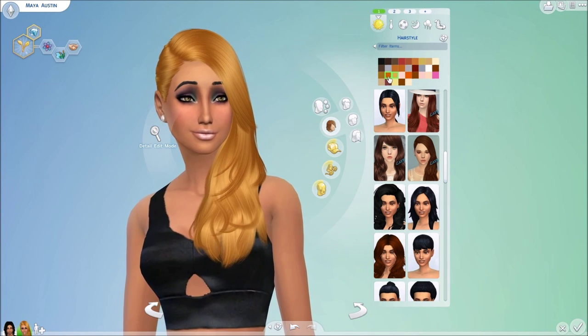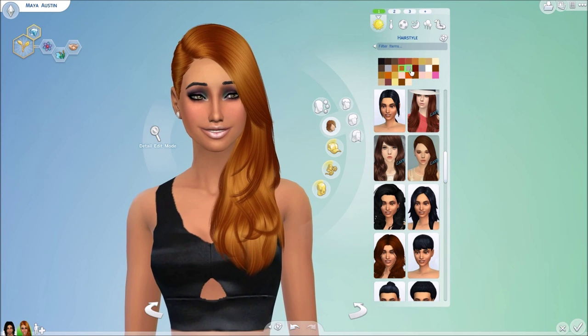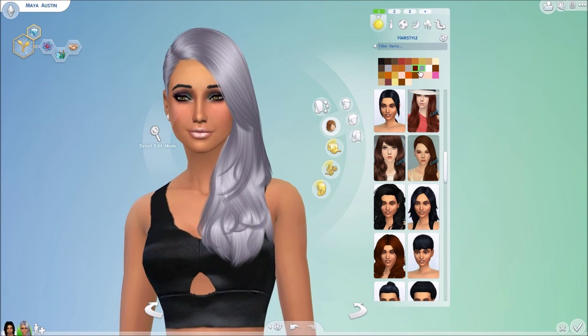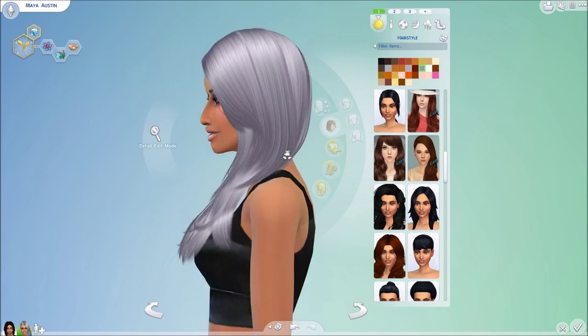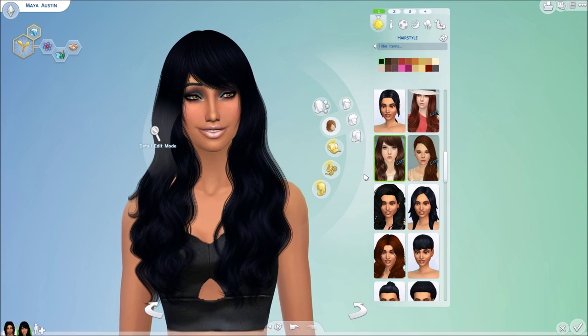When you get down to the extra colors — especially the pink — you get a lot of options in the pack and it's very gorgeous. Moving ahead into another hairstyle, also by KZ — it's called the Sorrow hair. It's also hat compatible and is very curly, very long, and very lush overall.